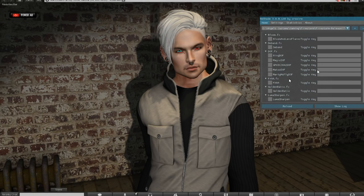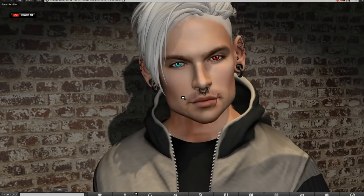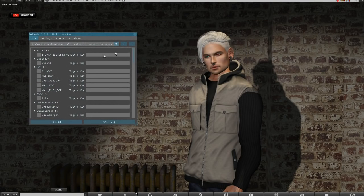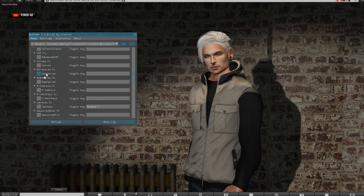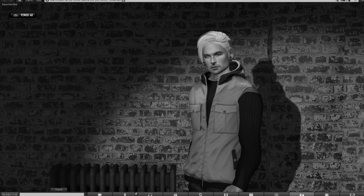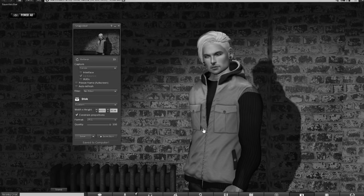You can't zoom in or zoom out while the ReShade HUD is open, so once you've picked what you want, that's how you're going to play with it. I believe you cannot have it open when you want to zoom in or out. To access it again it's Shift+F2 — I'm not 100% sure what everything does. Film grain — ew, I don't like film grain, go away. And this one — oh, I like that! I'm going to take a picture of that because it is really, uber cool.